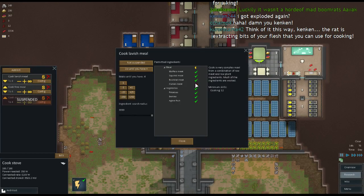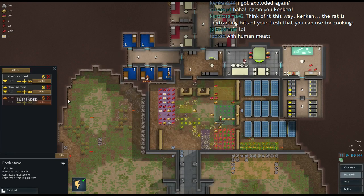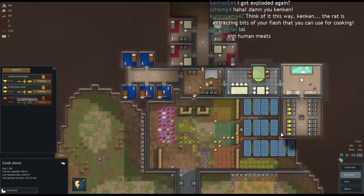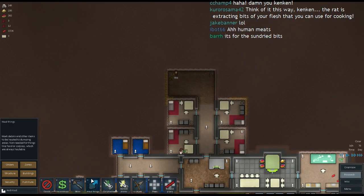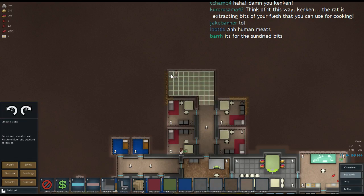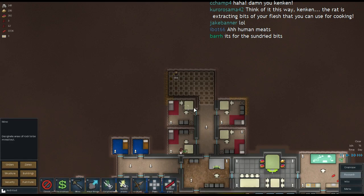It's time to return to our roots. No more shall we forbid ourselves the delicious fruit of the human tree — long pork is back on the menu. Enjoy, Kanim — I'm sure you will relish the opportunity to cook once again. Let's get some smooth stone out there, and we're also going to need to mine through this wall.